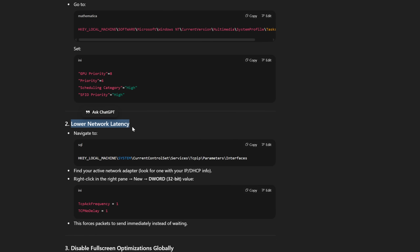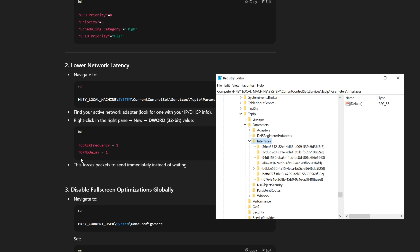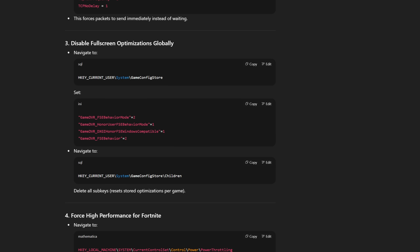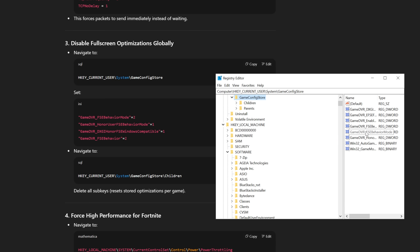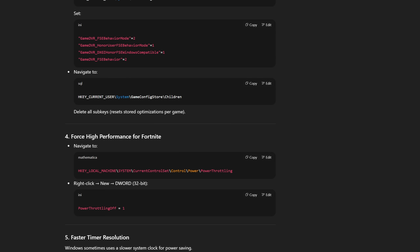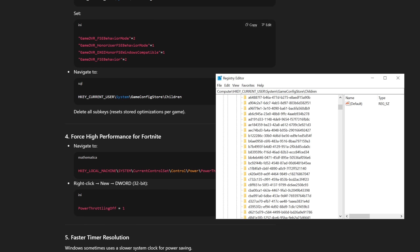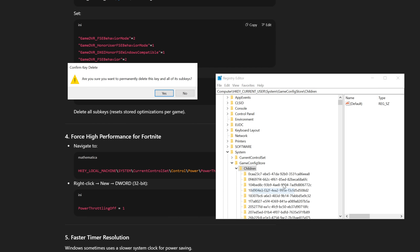Now we're moving on to lowering the network latency. Paste the next command into Registry Editor. We need to create new DWORD values for both TCP No Delay and TCP ACK Frequency — set TCP ACK to 1, and TCP No Delay to 1 as well. Next up is disabling full screen optimizations globally. Paste that command, then change FSE Behavior Mode to 2, Honor User Behavior Mode to 1, and FSE Behavior to 2. Then navigate to another line of command and delete all the sub-keys from that folder.